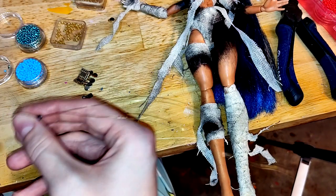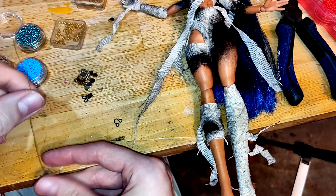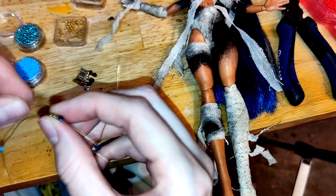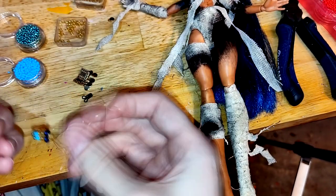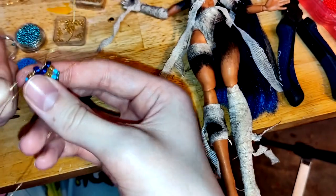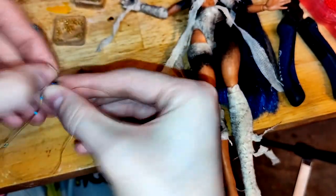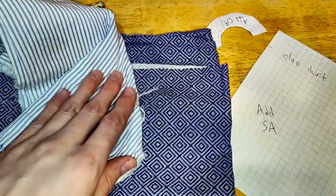Using a ladder stitch with some copper wire and seed beads, I make a miniature version of one of those beaded Egyptian collars. Now onto clothing.